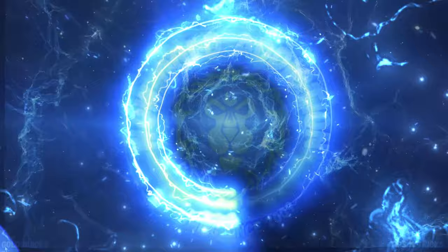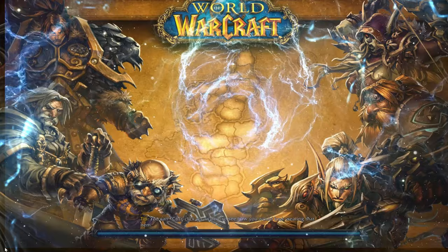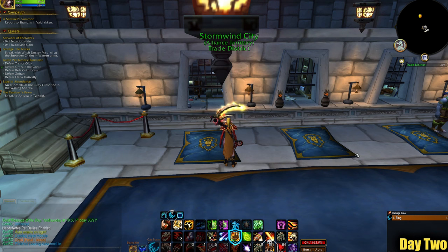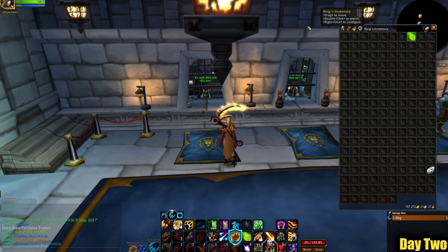Hello there, good morning and welcome to the channel! Today's addition is day two of the zero gold to a WoW token challenge — just how quickly can I do it? Get comfy and enjoy. The challenge is to make enough gold to buy and use a WoW game token in the fastest time possible. I am not allowed to send gold from another character, not allowed to sell any transmogs, recipes, or battle pets, and everything must be sold on my druid.